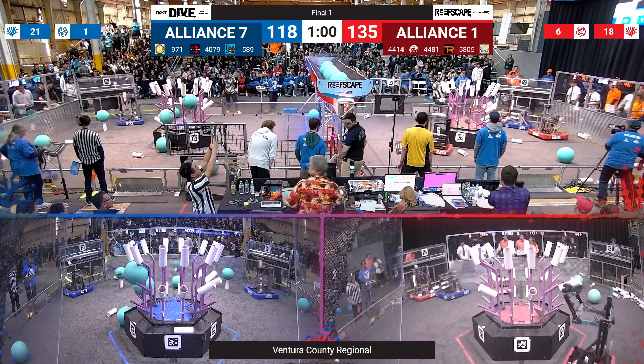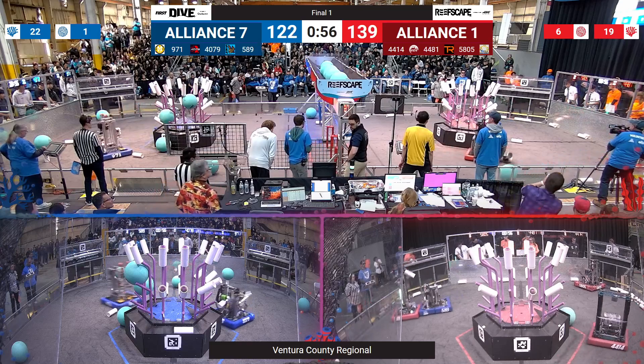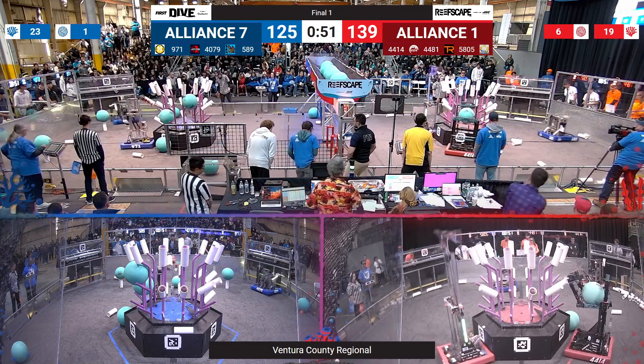Red alliance has 5 algae in the net — make that 6. Blue Alliance only 1 algae in the net. Score now 139 to 122, just under a minute left. Blue Alliance is catching up slightly, but the red alliance now has 4481 putting up the final L4 Coral on their reef.